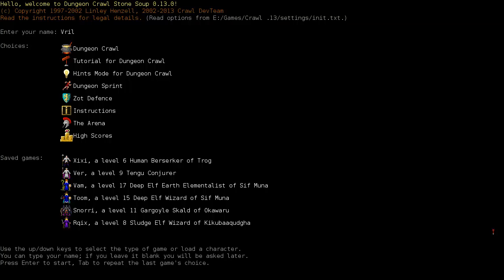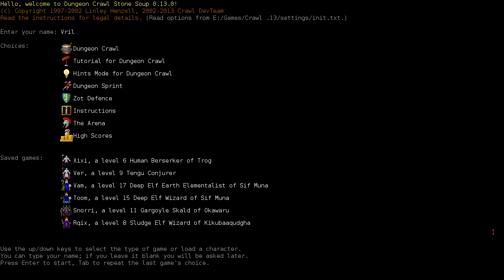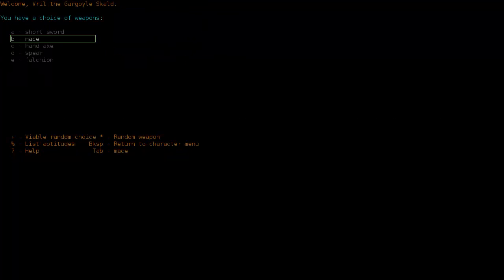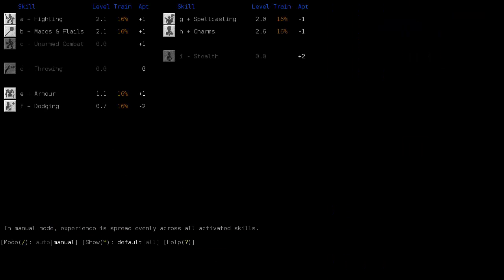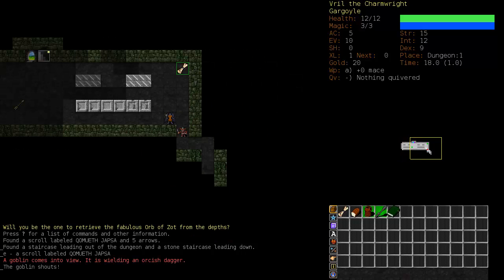A lot of people have wanted me to play a Gargoyle Skald and I haven't really done very well at them. I guess we'll give it a try and we'll go with a mace. This might be a very short run. I'm not very good at this at all. We're going to run him initially as a fighter and we're going to focus everything on Maces and Flails. We are playing version 0.13, the latest version of Crawl.